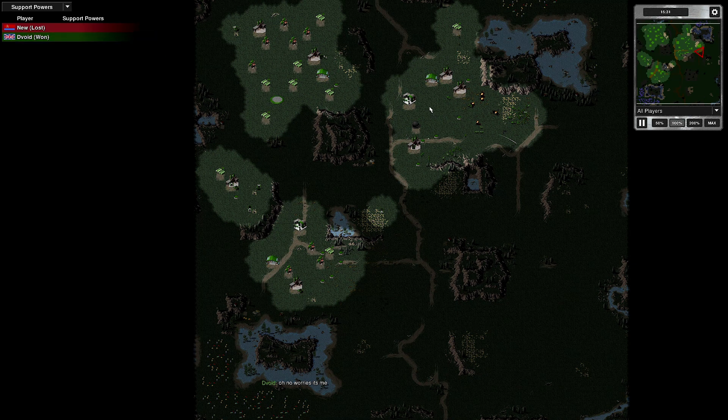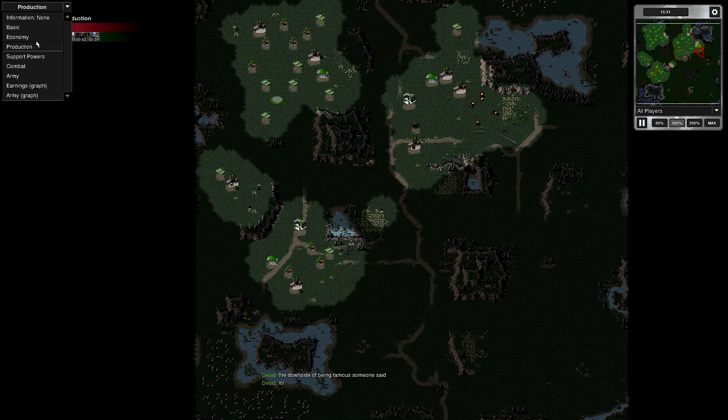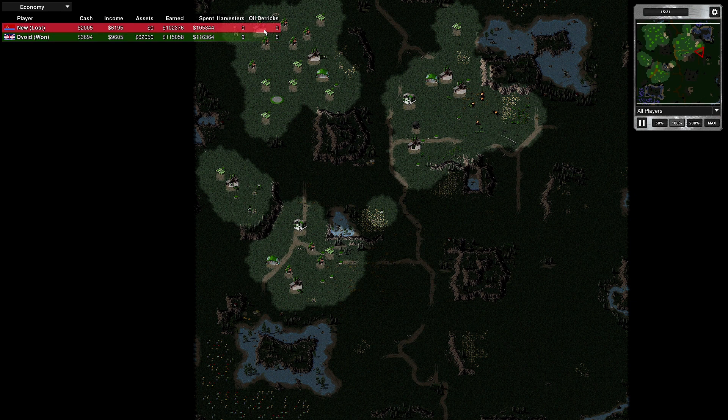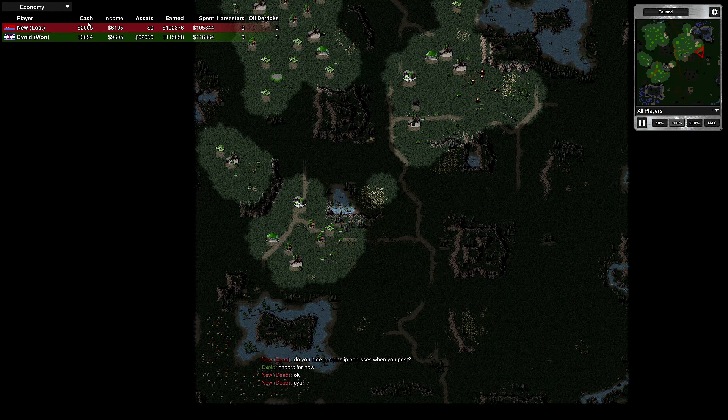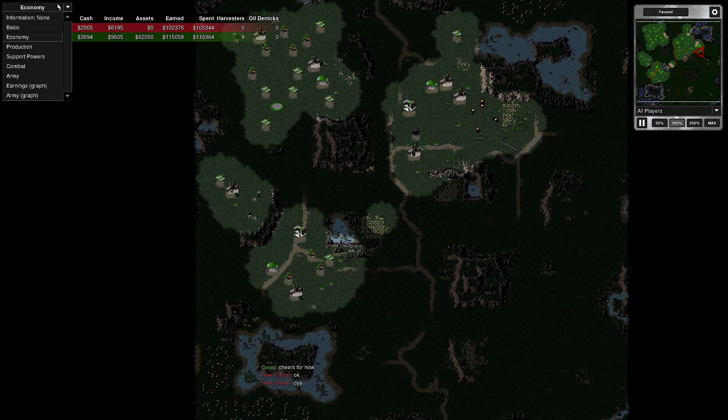The Allies don't get support powers from the helipad anyway — the Russians and Ukrainians get support powers from the airfield at this tech level, but Allies don't. On to production: building defences, infantry and tanks — standard stuff. No oil derricks, but I've got nine ore trucks. My opponent earned 102,000 — I earned 115,000. My opponent's got a couple of grand left, I've got a few grand left.